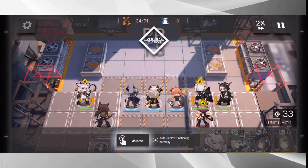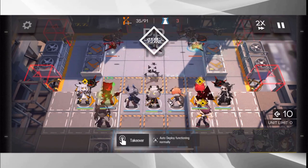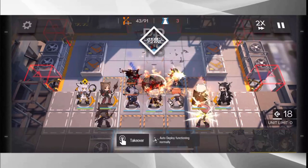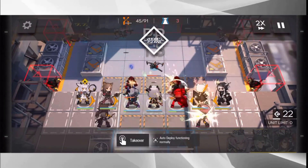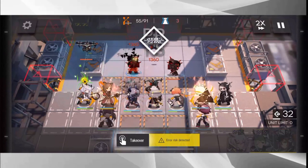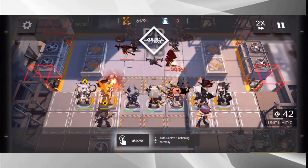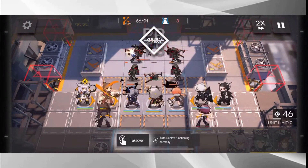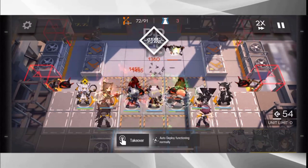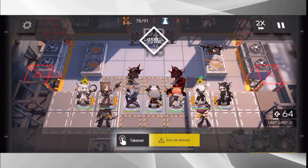I want to know what you all think about this banner breakdown, so let me know your thoughts in the comments below. When the banner goes up, let me know who you got — I definitely want to know how lucky you were. Maybe you got multiple six stars or a bunch of Meteorites in a single pool — go ahead and flex on me in the comments. If you like these banner breakdowns, be sure to like the video and subscribe. This is Kawaii 5-0 — hope you have a phenomenal day and I'll see you in the next Arknights video.